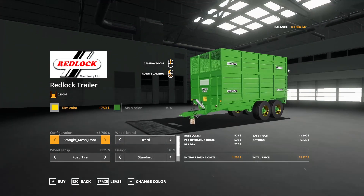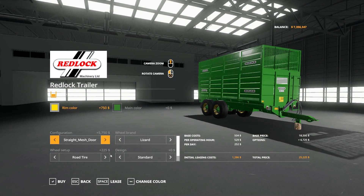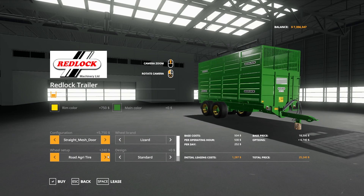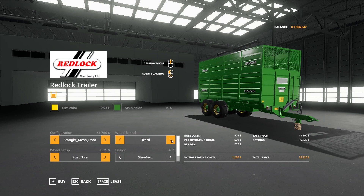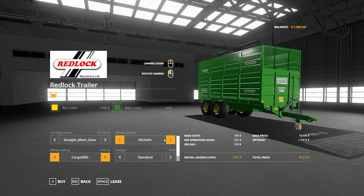Under Lizard we have — it's hard to get close on that one. So there's your road tire. You have the FL630s, the road agri tires, and back to the road tires. Under Michelin you have the Cargo X-Bibs, the X-Bib HDs, the FL550s, and the balloon tires. Then we have the SHA-2s, and then back to the Cargo X-Bibs. Under Nokian we have the TRY-2s. Under trailer board we have the T-404s, twin forestry, twin radial, and then back to Lizard.